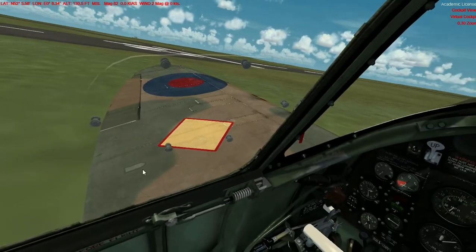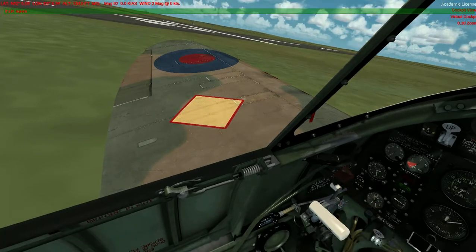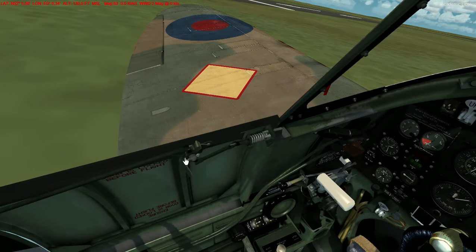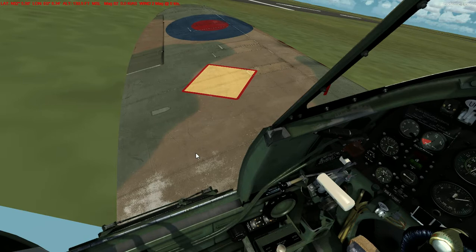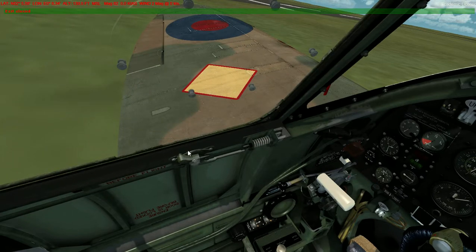If I hit Shift-A to open the canopy, we get that. You've got a little access door there with a little latch on it. That's the thing that used to catch on uniforms and rip the left sleeve of pilots — you could always tell a Spitfire pilot by it. They used to call that 'Spitfire Sleeve.' You can flip the latch and it unlatches, and flip it again and down it goes. Hitting Shift-D again will close it and close the canopy as well.